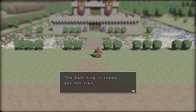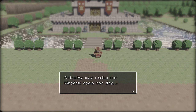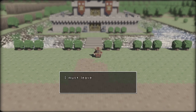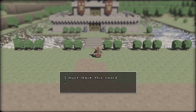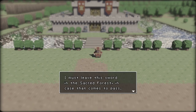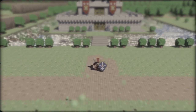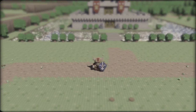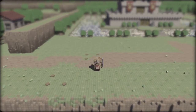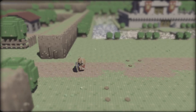The dark king is sealed but not slain. Calamity may strike our kingdom again one day. The hero who saved our kingdom must leave this sword in the sacred forest in case that comes to pass. Volume's a bit low — there's also some saturation stuff I can do. I will do that as soon as I can.